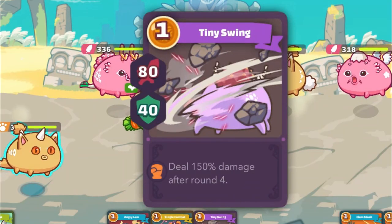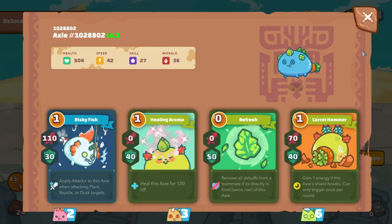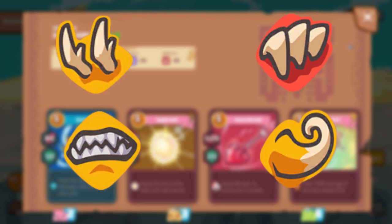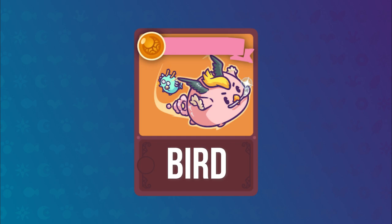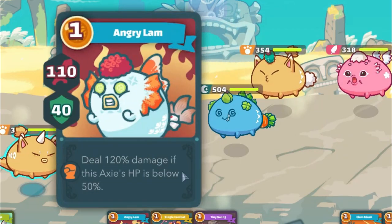There are many mechanics found in each ability, so make sure to read them every time. Each ability is tied to four body parts: Horn, Back, Mouth, and Tail. Furthermore, the color of the card shows you which class it is from: red is Bug, blue is Aqua, green is Plant, violet is Reptile, pink is Bird, and yellow is Beast.